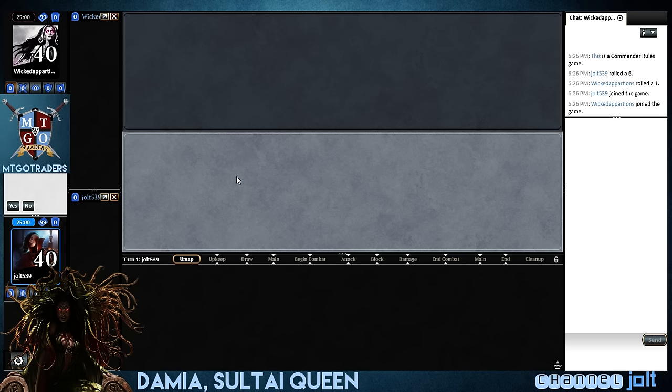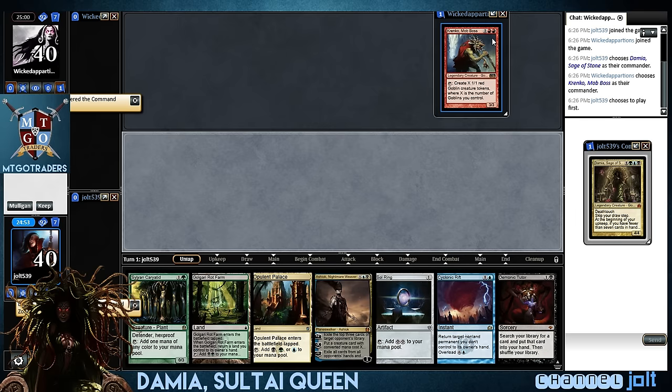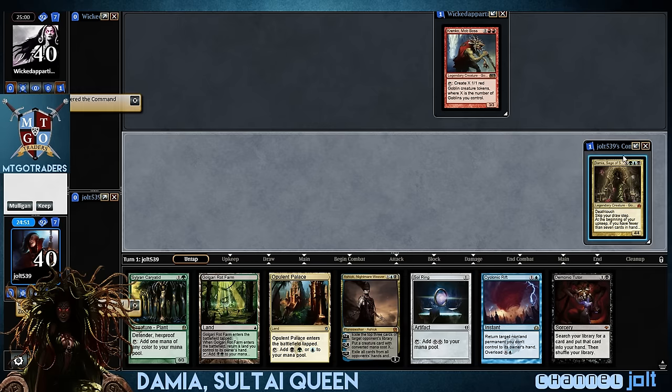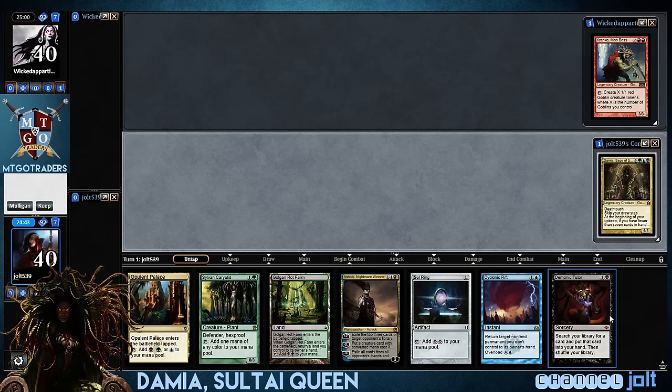What is up everybody, it's time for some Damier action. Hope you're ready to get your Soul Tie up and running. We're gonna play first. Who are we playing against? Kringko! Heck yeah, man. I like Kringko, I love playing against Kringko. As far as our opening hand goes, we have Opulent Palace. Yeah, I'll go keep on this one, it's not too bad. A little Demonic Tutor, some removal for Kringko. Yeah, we'll keep.